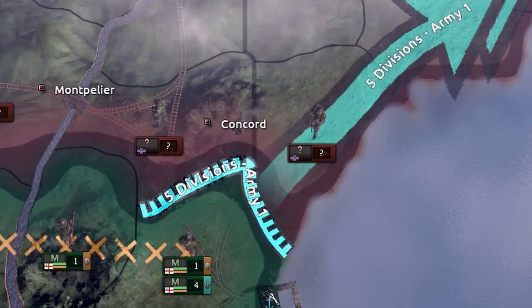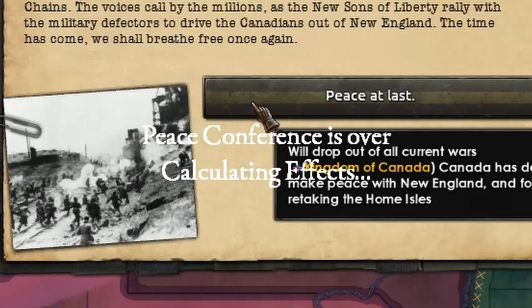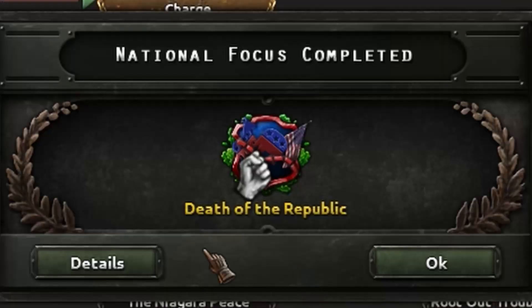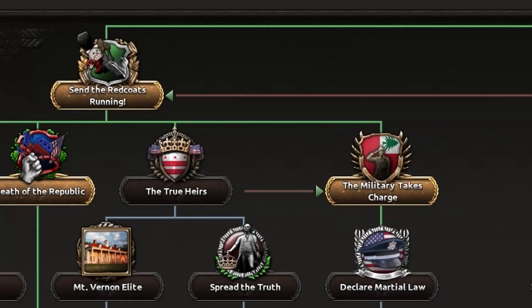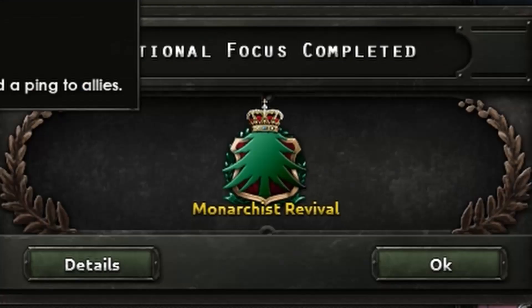With all of this political maneuvering going on, we were finishing organizing an offensive up north, but that has proven unnecessary as the Canadians just gave up and agreed to let us go. With the rebellion now behind us, it is time to reinforce the monarchist cause across New England and show the people the failures of republicanism.